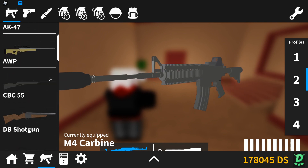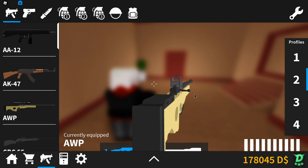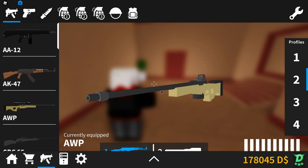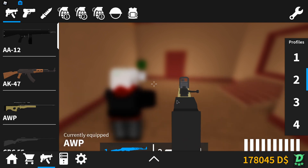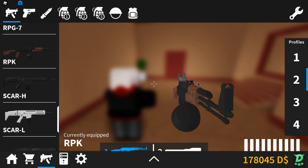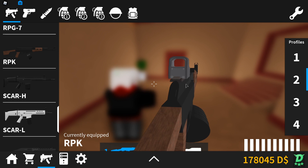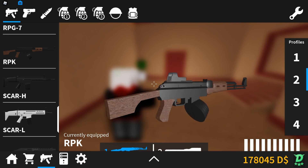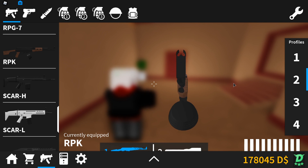I would recommend buying the sight on the sniper if you really want to, since lower magnification sights are usually better for closer range — if you want to use the sniper at close range. The RPK is another one of my favorites, because it doesn't necessarily have less recoil than the other assault rifles, but it definitely has less visual recoil. It doesn't punch you in the face as much as the other ones, though that might be changed in the future.